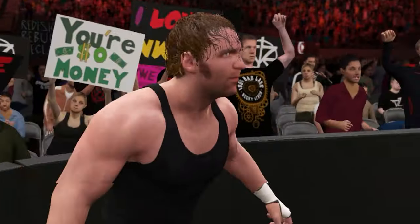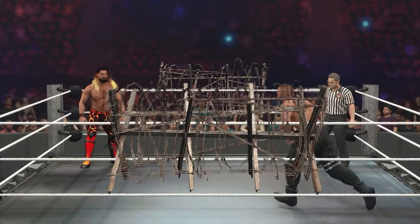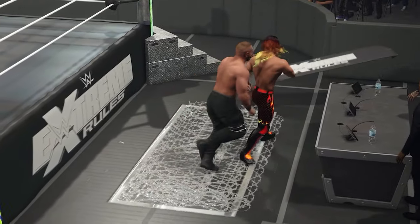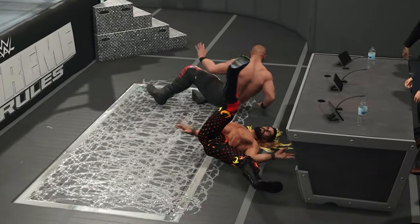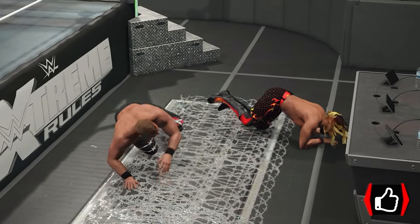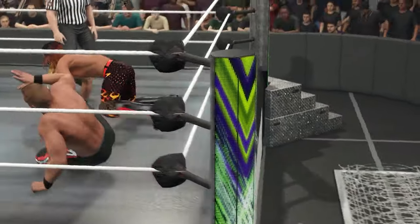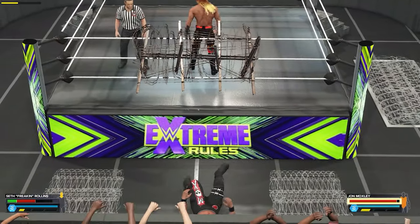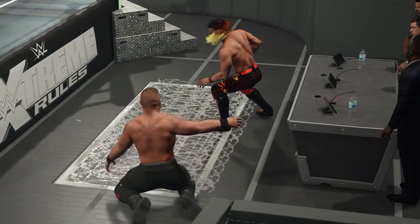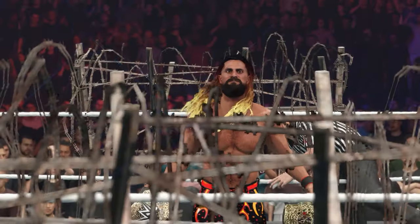That brings us to WWE 2K23. Instead of randomizing, we're taking on John Moxley — Ambrose revenge from earlier! Double title on the line and whoever hits their finisher first wins. Getting hella extreme right now. Taking him towards the barbed wire — oh snap! Falcon arrow! Oh I stepped on those — it hurts. Don't do a German suplex please! We gotta sell it — that barbed wire hurts! Pedigree on the barbed wire — that was nasty! Come to the big one John — curb stomp on the barbed wire! Seth is double champ!